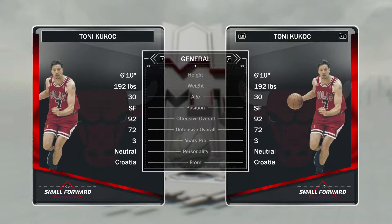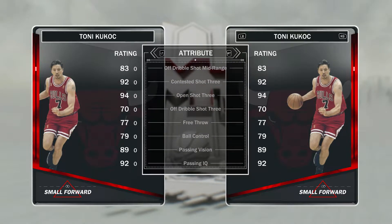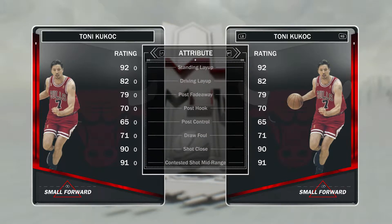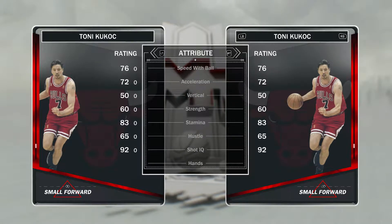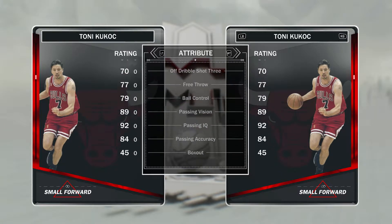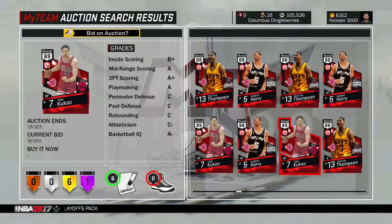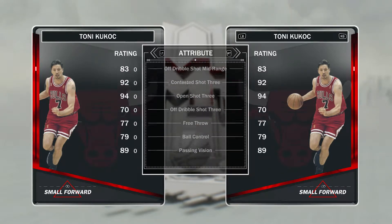Next up we have Tony Kukoc, 92 offensive and 72 defensive. He's obviously a shooter as well, and like I said in my previous video, his jumper is really nice. He's really just a spot-up shooter again. I'm more of a slasher in MyTeam, so he doesn't have a really good draw foul, and nothing else stands out other than his shooting. But I do run him as my backup small forward for the moment, so he's not exactly a terrible target. If you need a shooter just like Robert Horry, he's a good pickup in my opinion.